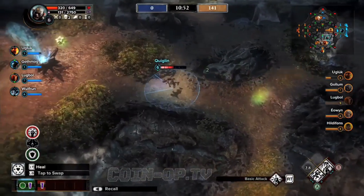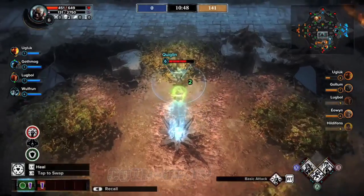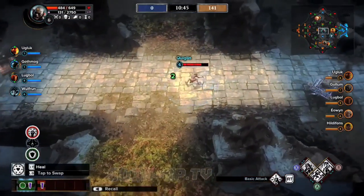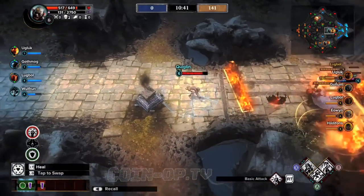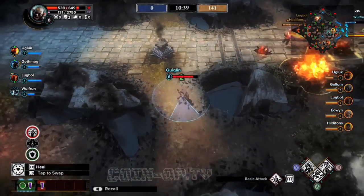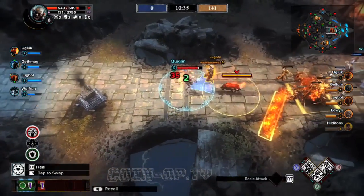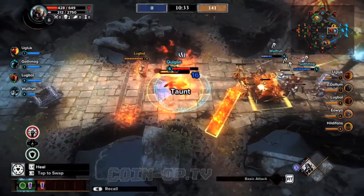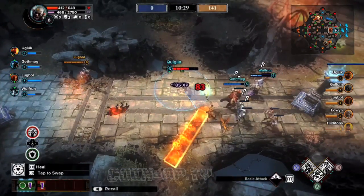You'll notice there are shrines that give you bonuses towards resistance or extra healing. We control a shrine in the very top of the diamond. If you want to take a look at the mini-map we'll get back to that in a second. I'm going to go through the rest of the things at the bottom of the screen first.